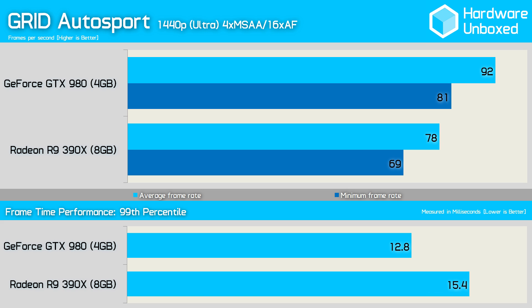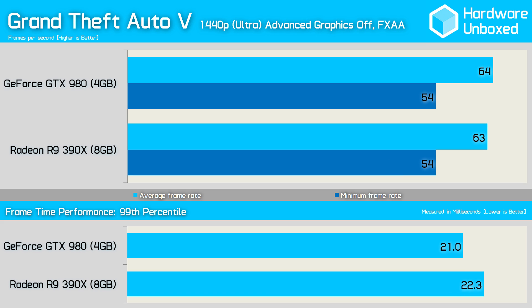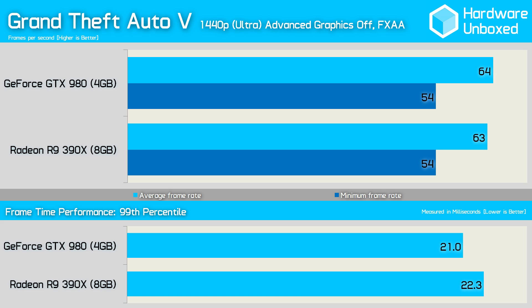As was the case with F1 2015, both graphics cards were able to deliver silky smooth performance in Grid Autosport, despite the 980 offering considerably better performance. With an average of 92fps, the 980 was 18% faster than the 390X. As we've found more often than not, the 980 and 390X deliver very similar performance in Grand Theft Auto V — the 980 was just 1 frame faster on average and also delivered slightly better frame time performance. The Hitman: Absolution performance favoured the 390X by a small margin, as it was 3fps faster on average and just 1fps faster for the minimum frame rate.